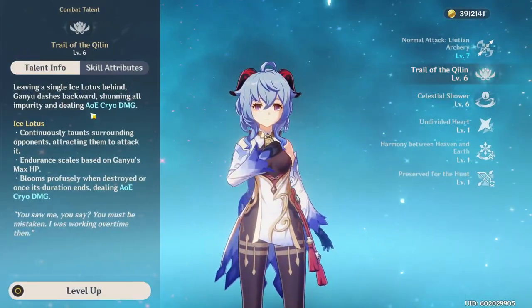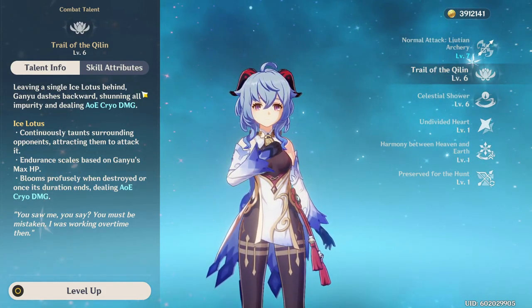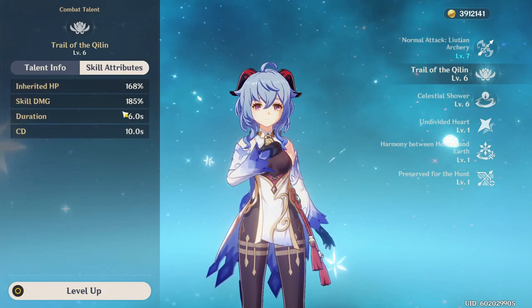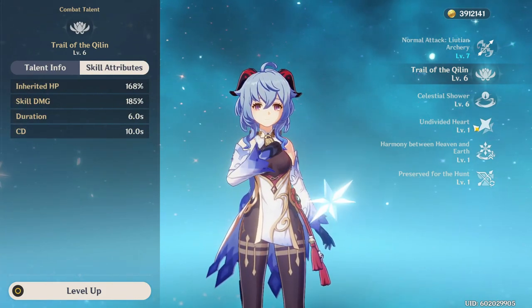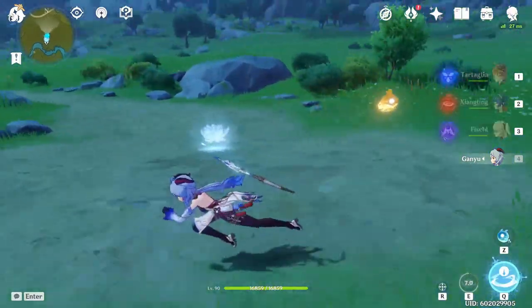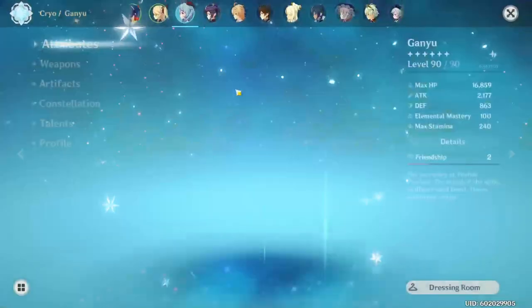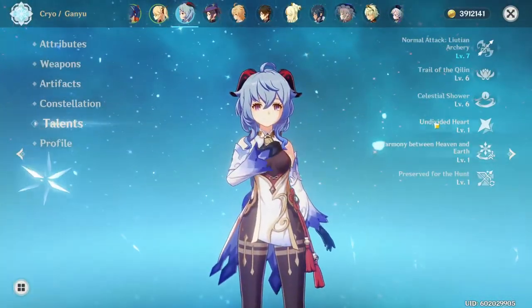Moving on to talent 2: she places an ice lotus down, dashes backwards, and the ice lotus basically attracts enemies to it, then explodes after 6 seconds dealing 185% at level 6. It has a 10-second cooldown. It's a good way to escape from enemies — they lure into the lotus and you can shoot them and deal ice damage. It's a really strong and very useful attack for her.